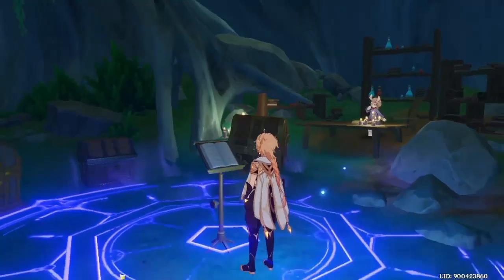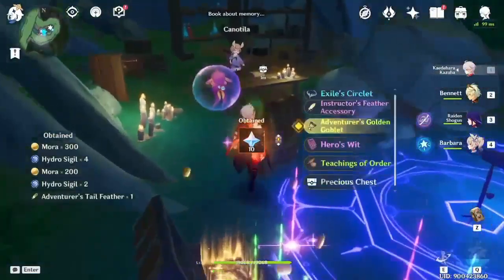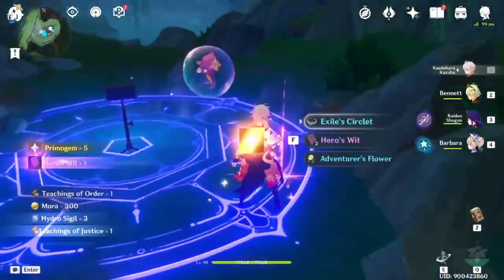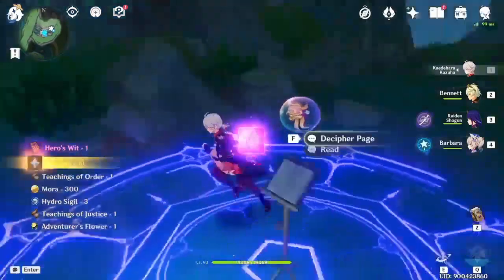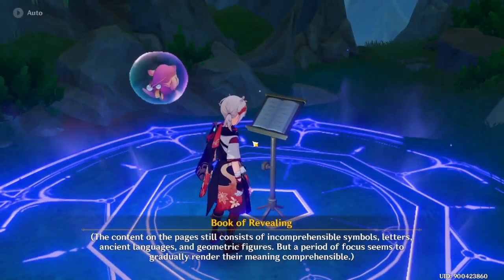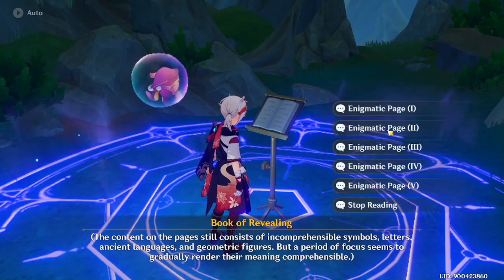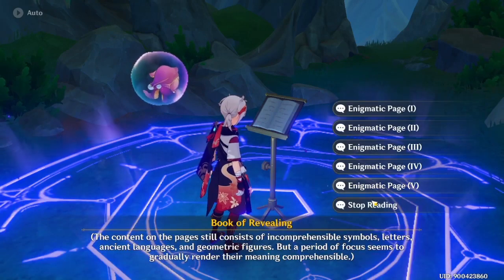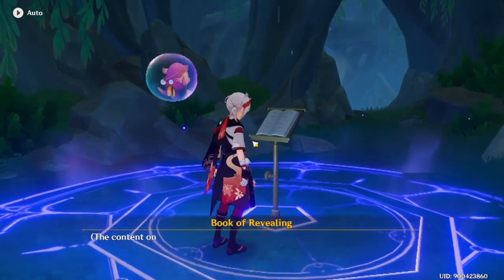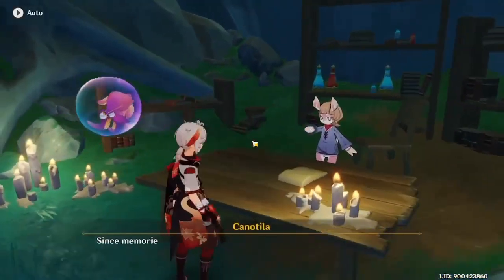Once you've inserted all the pages, three chests will spawn. Every three pages will give you one chest, so with nine pages they will give you three chests. You can read here and check each section to read the story in chronological order — it's quite interesting, so you should read them. Anyway, that's the end of it. If it helps you, see you next time. Bye bye.